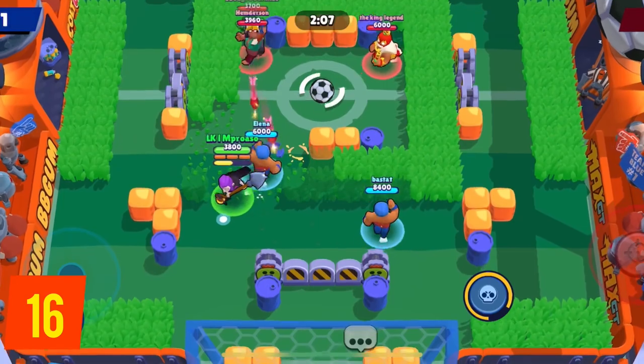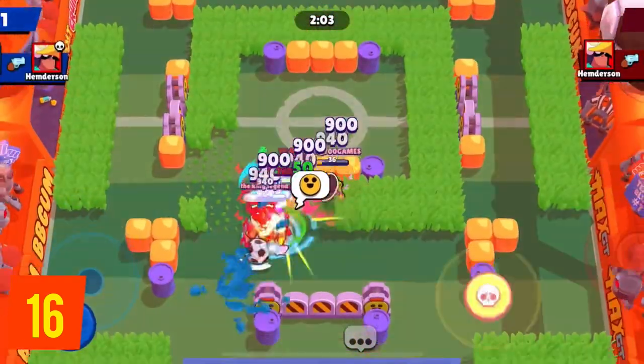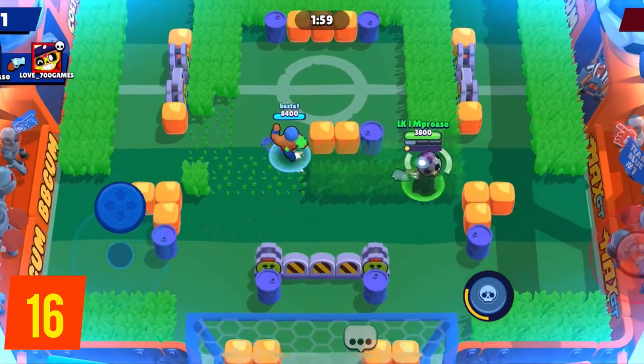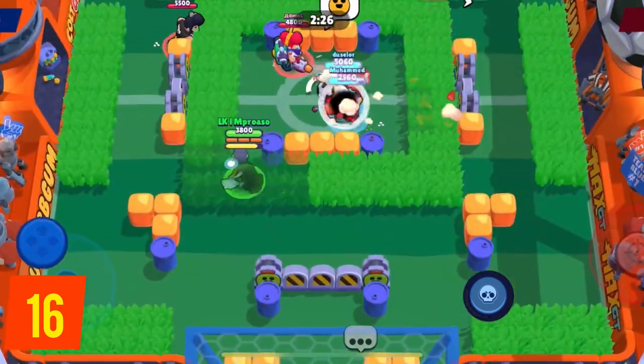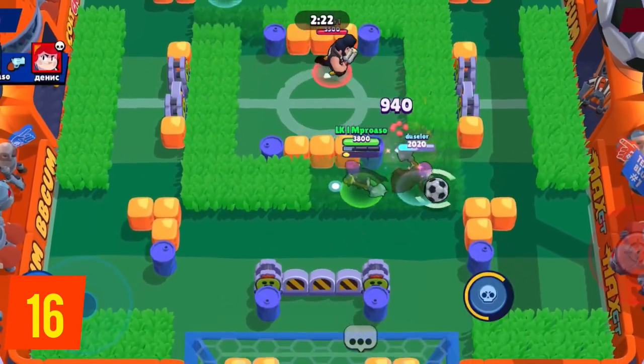A bit on ammo counting. You don't have to do this all the time, especially in low ladder, but just keep in mind that most of your enemies — most, not all — have 3 ammo. Use this to your advantage: keep track of their ammo and try to engage, especially with close-range brawlers, when they are low on ammo.